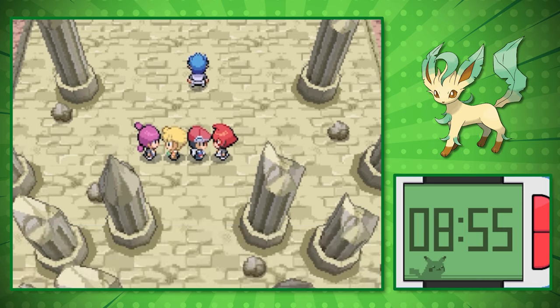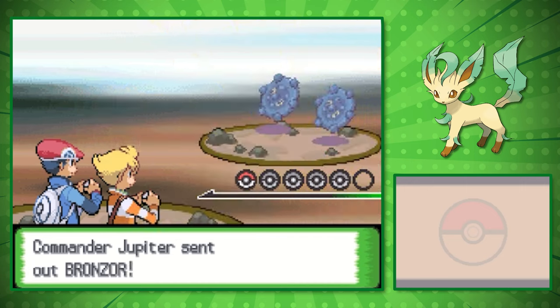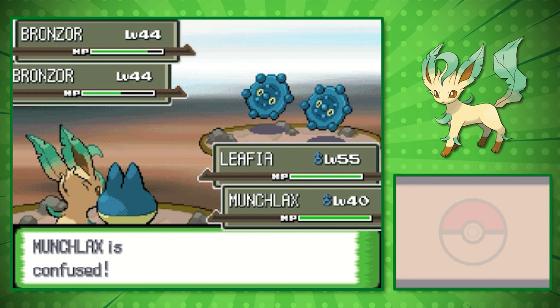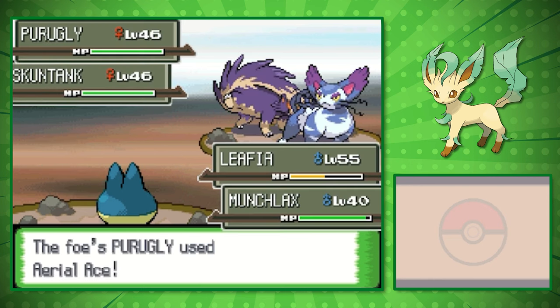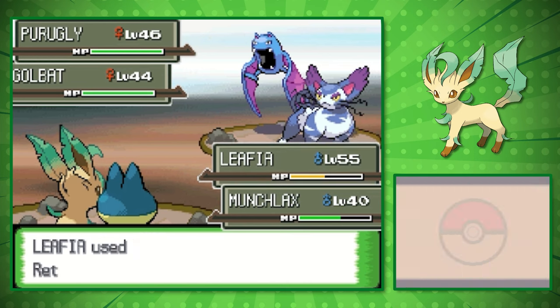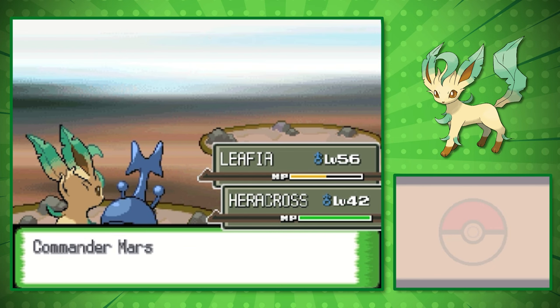At the top of Mount Coronet, we enter a double battle against Commanders Jupiter and Mars. We go for Razor Leaf at first to see how much damage we could do, but they set up dual screens so we need to start setting up. The only issue would be getting confused, but they never really go for that. Once we're maxed out, we knock both Bronzors out with Razor Leaf. Skuntank is a Poison type, so we go for Dig and wipe it out. Once Golbat gets sent out, it's a clean sweep — we use Return on Golbat, then finish off Purugly and the other Golbat to win on our first try.